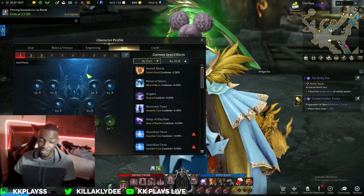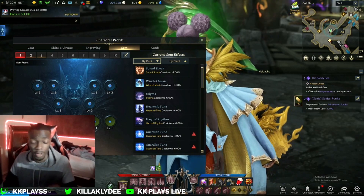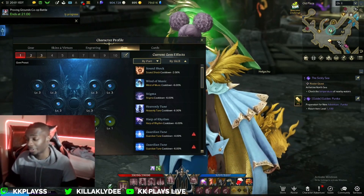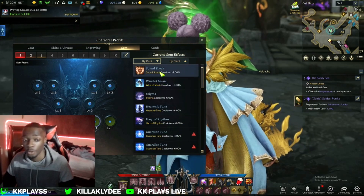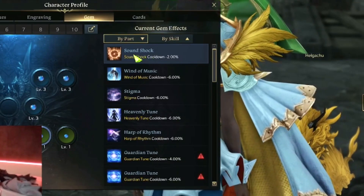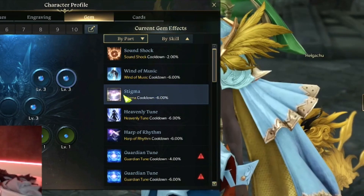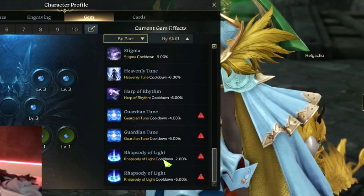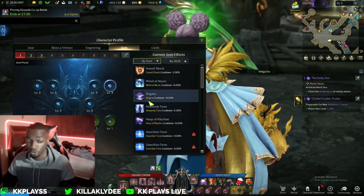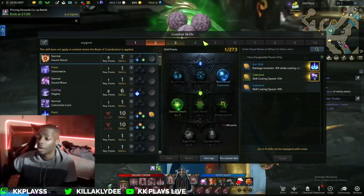Most gems are going to be for cooldown and damage. A lot of my gems are Level 3 — I'm still leveling them up. I have one Level 9 gem, which isn't ideal; I'd rather have many mid-level gems. Most of them reduce cooldowns for the skills I use: Sound Shock, Wind of Music, Stigma (though I'm not using that skill right now), Heavenly Tune, Harp of Rhythm, Guardian Tune, and Rhapsody of Light. These are the essential skills.